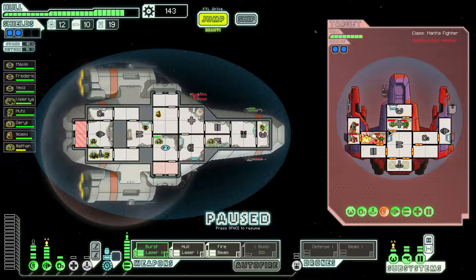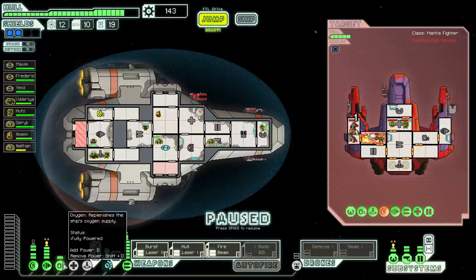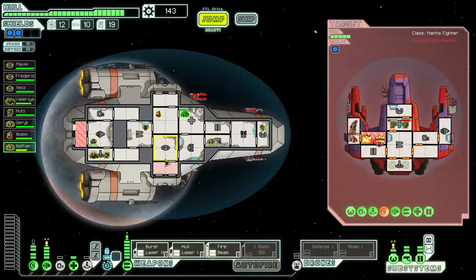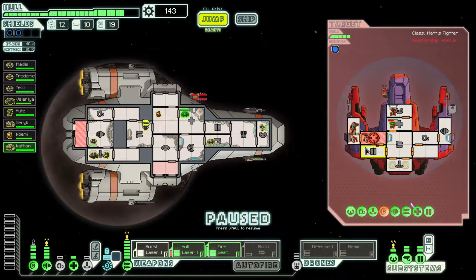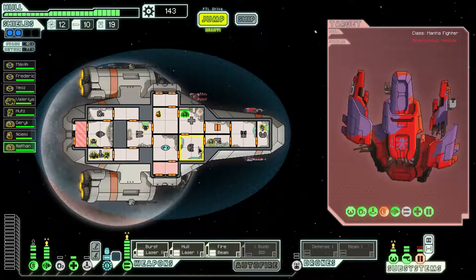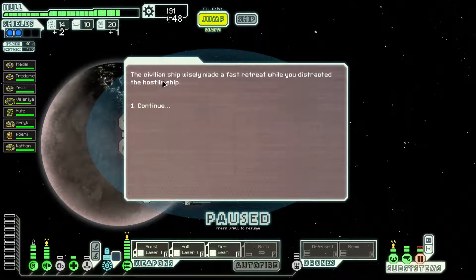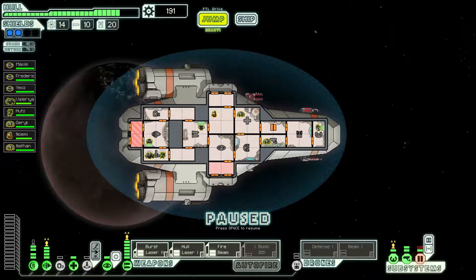We'll do another blast to these two rooms, try to take those shields down, and do a quick pulse of healing to get this guy healed. If I can get those shields down, I can use the fire beam at will. First laser in that room, hull laser into that room again — we'll just keep picking on them. And fire! I like the fire beam now, it's fun. 48 scrap. The civilian ship wisely made a fast retreat while we were distracting the hostile ship. That's not very nice of them.